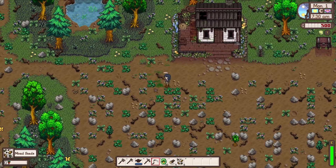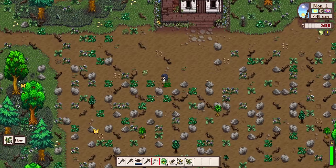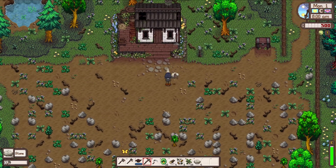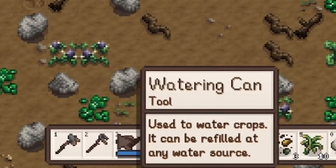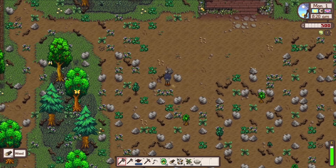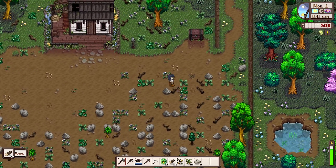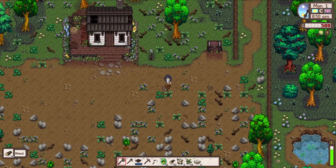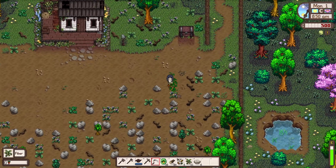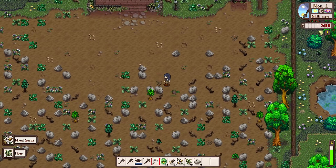Our tools also look kind of broken down instead of how they usually do. It is difficult for me to tell what is what in the hot bar with these tools looking really close to each other. I also want to get some wood so I can build a cute little fence. Normally playing Stardew Valley I try to be really efficient, but I want to have a good variety of things in my garden. Most importantly, I want it to look really good — that's my aim this time.